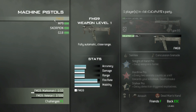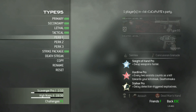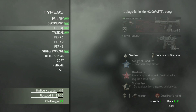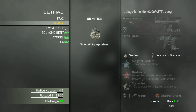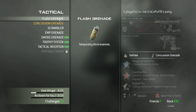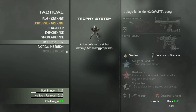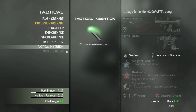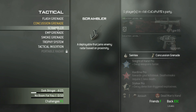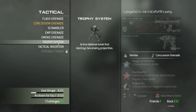For secondary, I'm using a Machine Pistol — the Scorpion. It's pretty accurate and fast firing. For lethal equipment I'm using Semtex, which sticks to the enemy. For tactical I'm using a concussion grenade. Flash grenades they can always turn their back to. The tactical options are more recon-oriented, while the lethal is more about causing direct damage.